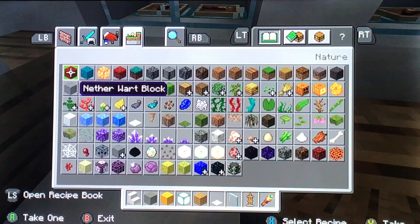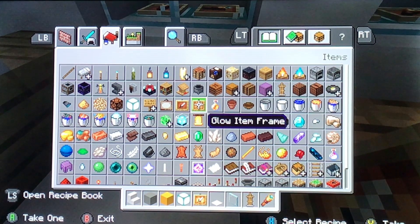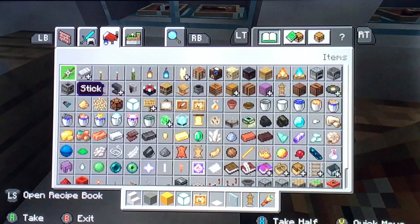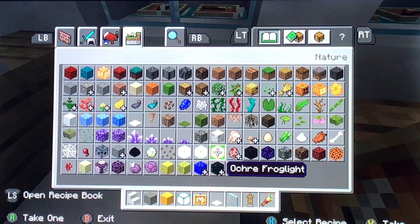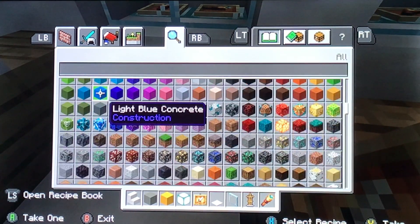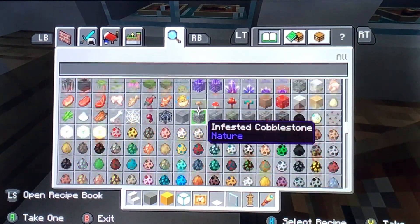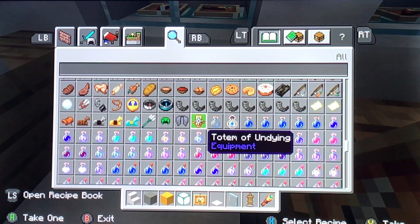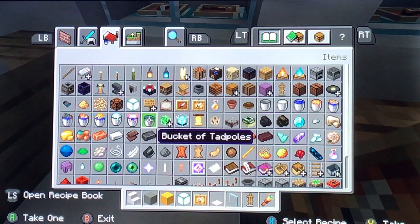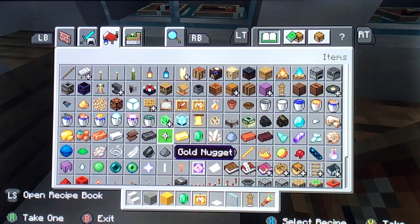Then we want to grab a glowing item frame — this is going to be the actual jewels. Where are the jewels? Oh, I keep forgetting. I can't quite remember... oh there they are. Right, so I'll put iron in there.